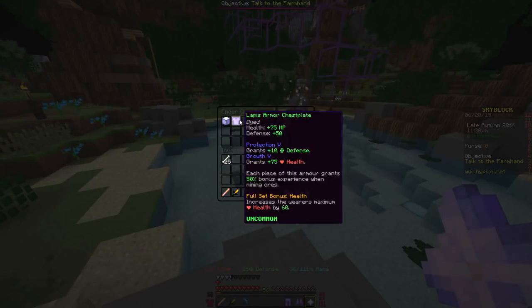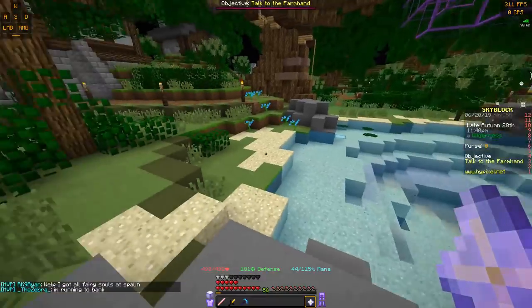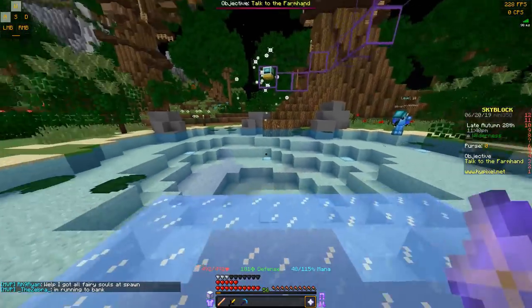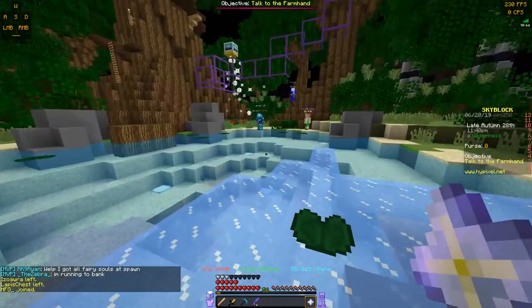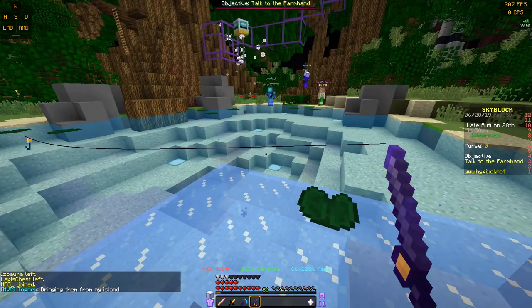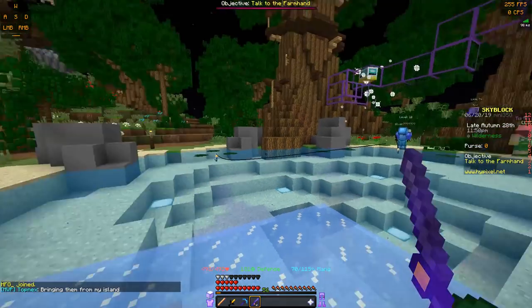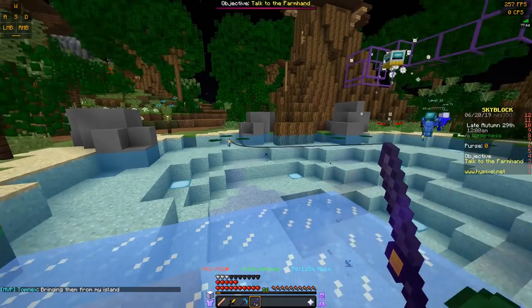Now I'm going to go ahead and get my main set of armor out really quick. These have frost walkers, so I can walk on the water here. Let me also get my fishing rod. Basically, what you're going to do is come here and just fish. I recommend getting an enchanted rod. Mine has Lore 5, Magnet 5, and Luck of the Sea 5.